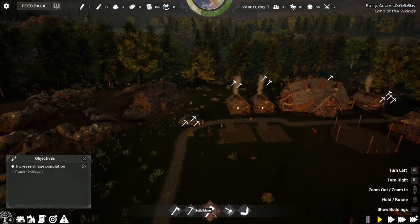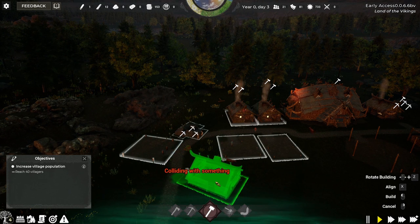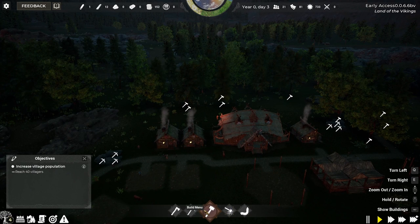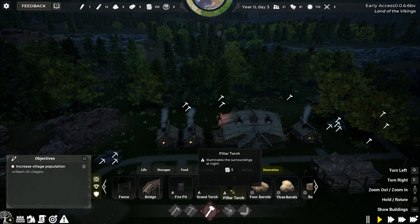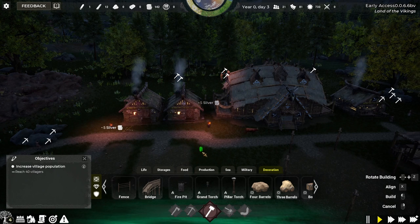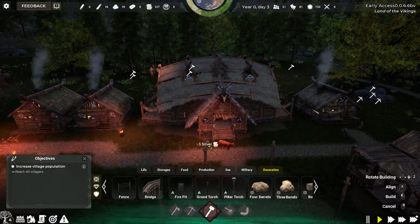I'll build a couple more poor houses and mix in a different one for variety. Now you'll notice it's just gone dark — people get unhappy in the dark. In the builder menu under the decoration tab we've got fire pits, grand torches, and pillar torches, which illuminate the night time. I'm going to put a few fire pits down — one there, one there, one in the middle of these houses. Each one costs five silver so you do have to watch your money.